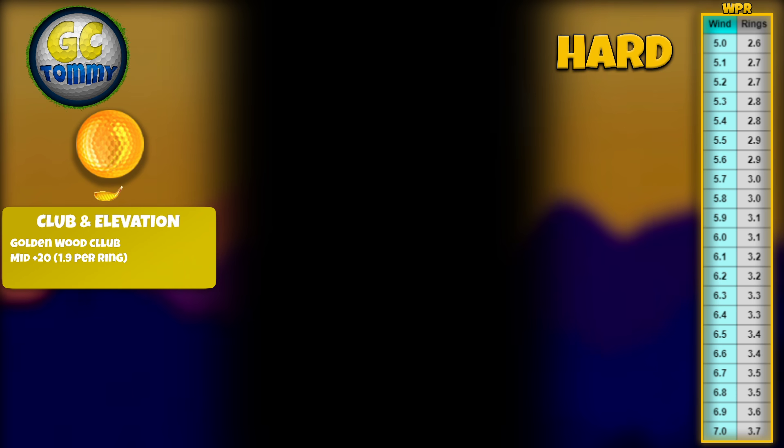We are going to play this guide with the Golden Wood club every single time, medium distance, with a 20-over adjustment which is 1.9 per ring. You can find the VPR table on the right-hand side of the game screen, and that can be followed without using any type of application. All of that is in the text guide as well.